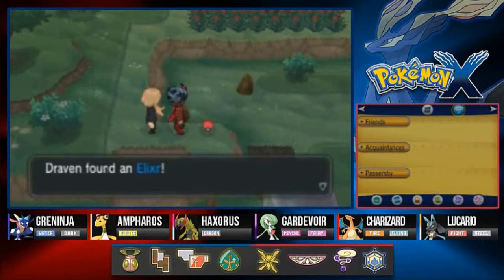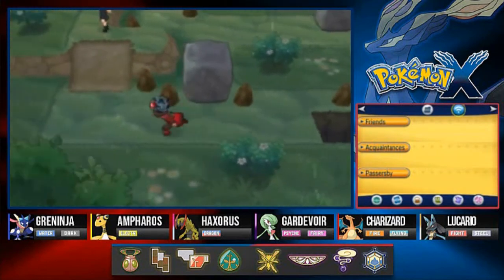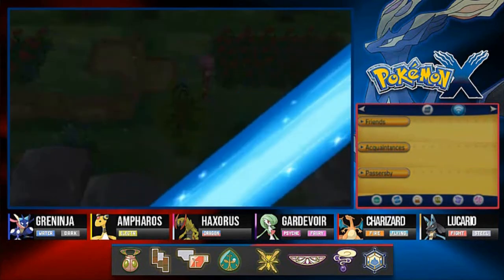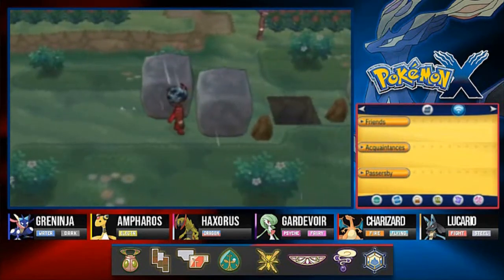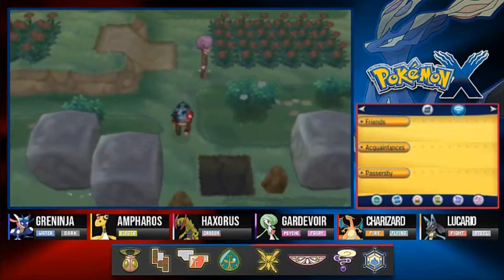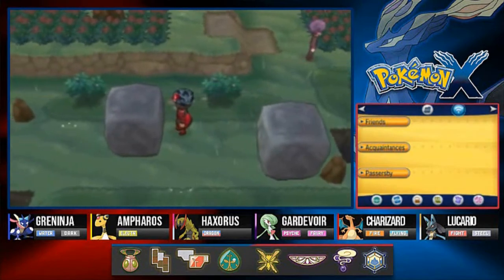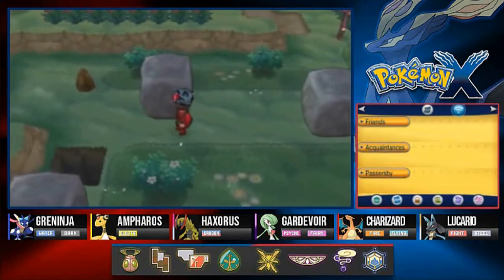Let's grab this item - we found an Elixir, a good item. There are some boulders we need to move - this is an intriguing part of the puzzle. I probably should have gone back right here. Let's use another Repel - I cannot move this one yet, so let me think about what to do.